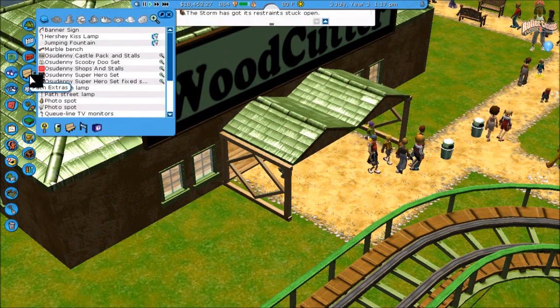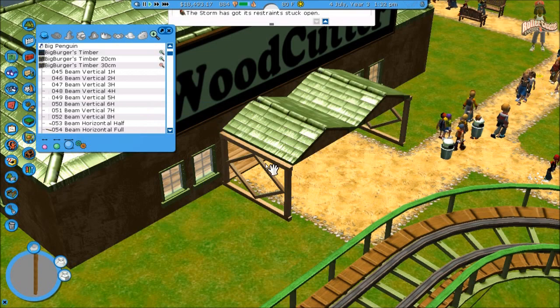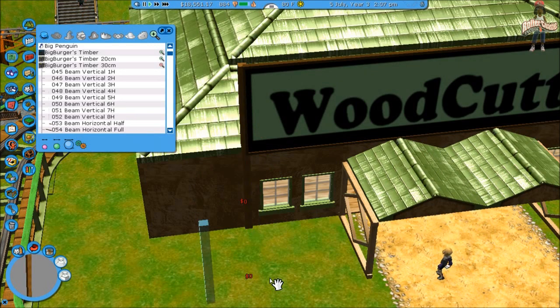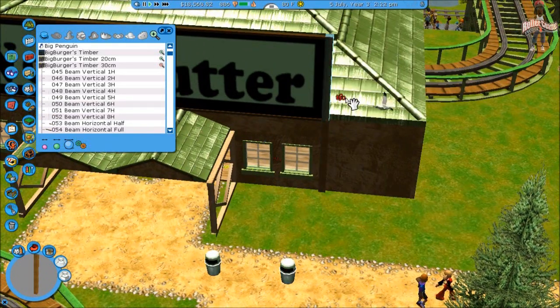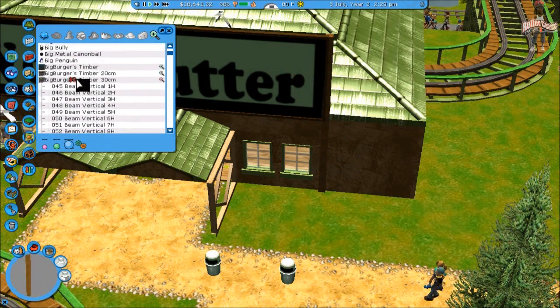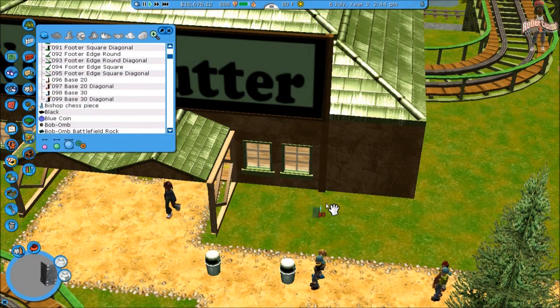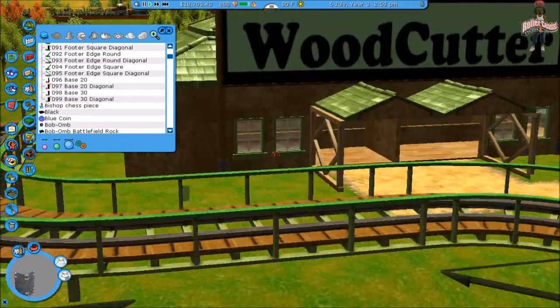Let's put some little stuff around it real quick, just like some big burgers timber. This gets jamming though — well, I could do that, why not. That works for me. Put like a little fritter down here with it. Woodcutter.